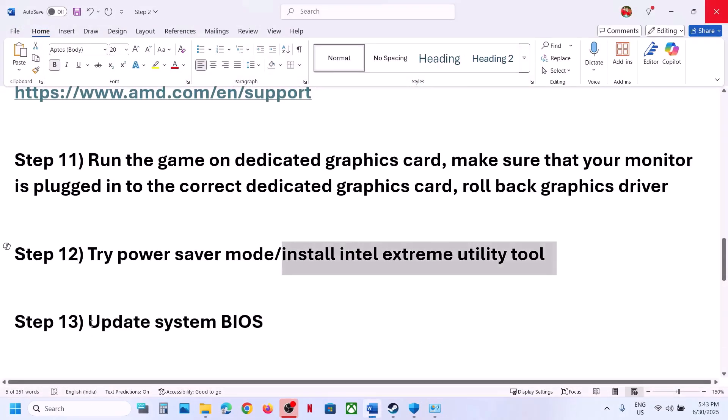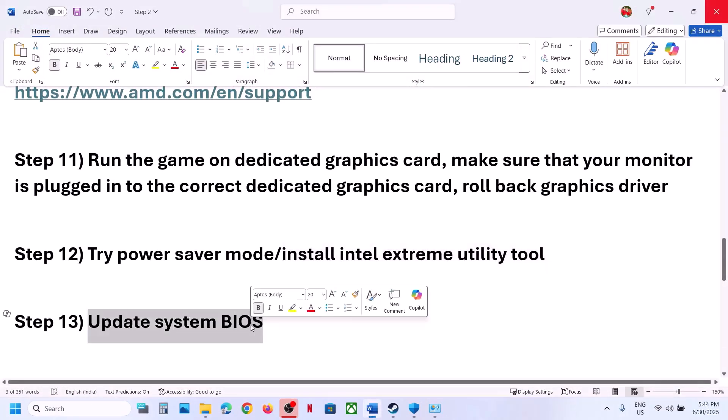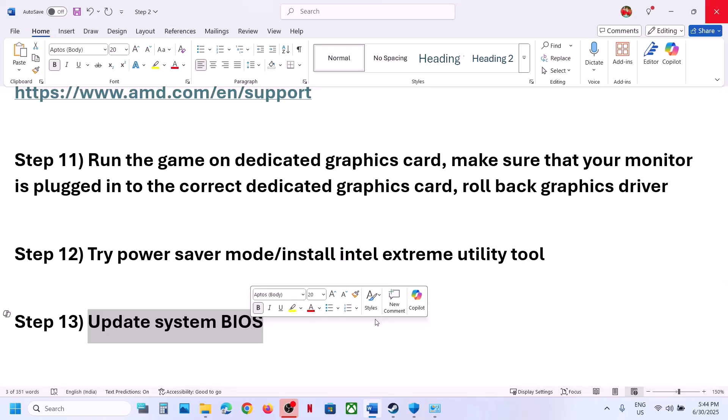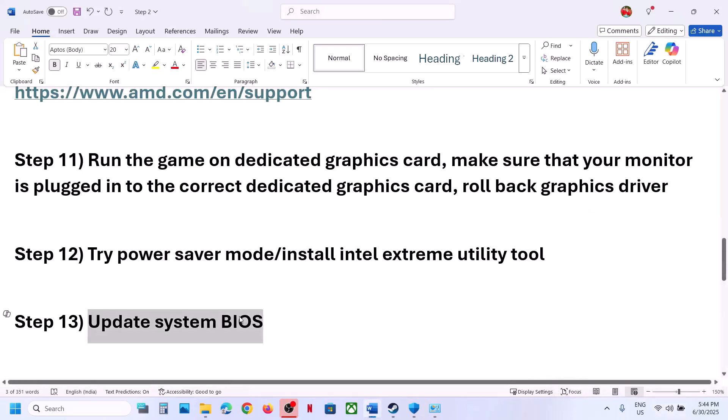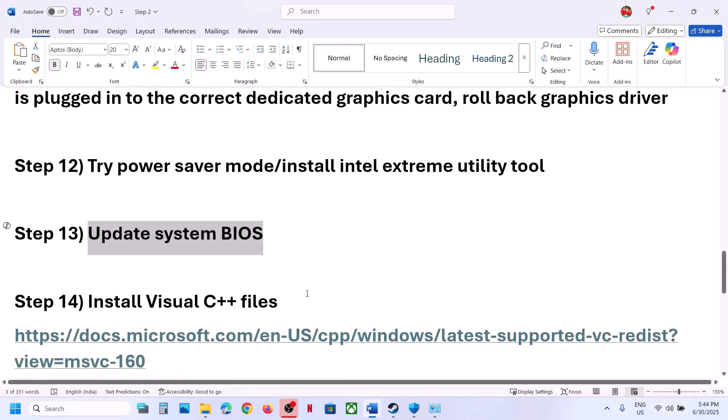The next step is to update the system BIOS — this has worked for many players. Go to your system manufacturer's website, select your model number, and update the BIOS. If you are on a laptop, make sure battery charge is more than 10% when updating the BIOS and do not unplug the power cable during the update. After the BIOS update, log into the computer and launch the game.